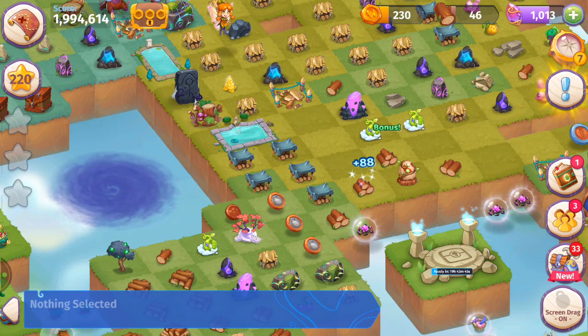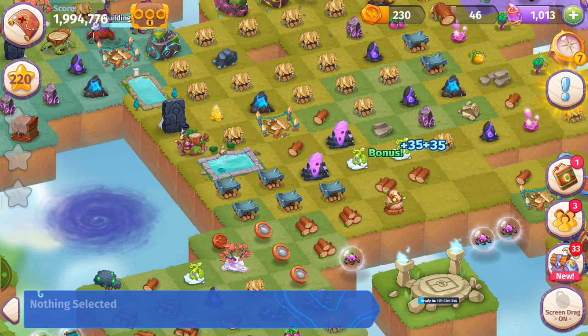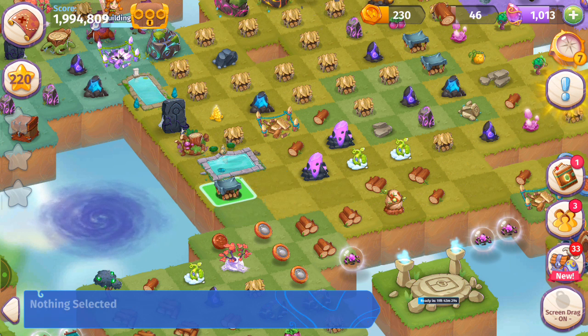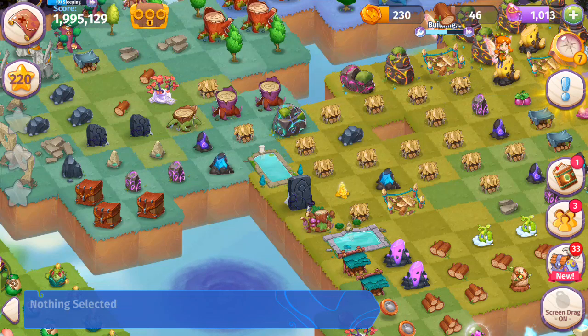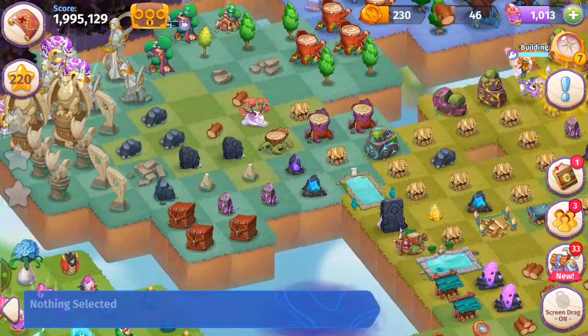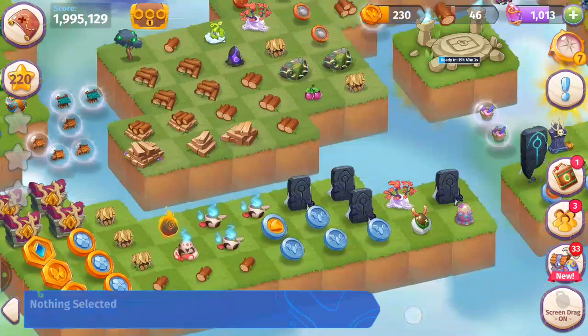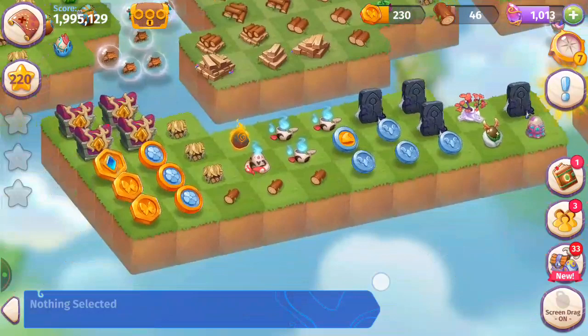Merge those level two improved wood sheds — merge those together. Rock on — we've got a level two up here, this is going super well. Looking for that pile of leftover wood. Merging these five level two small ancient trees. Got that there — looking great. All creatures asleep, so we can go ahead and make the next merge.